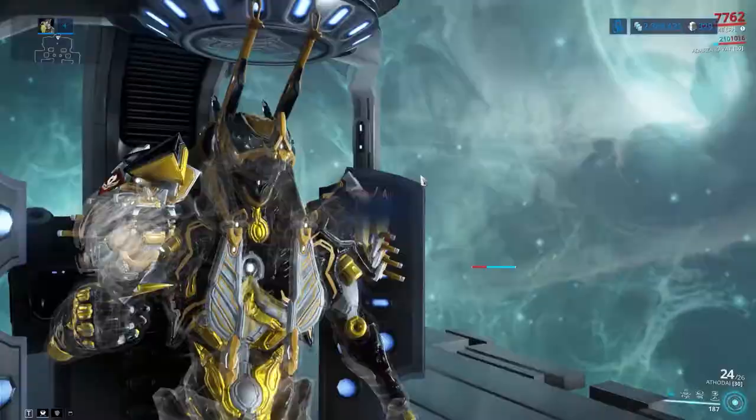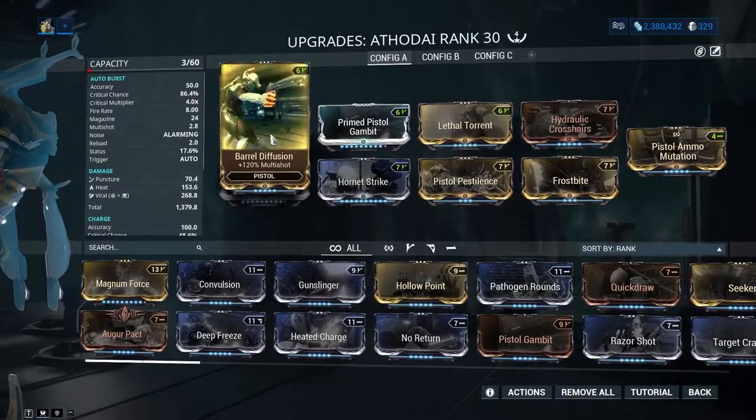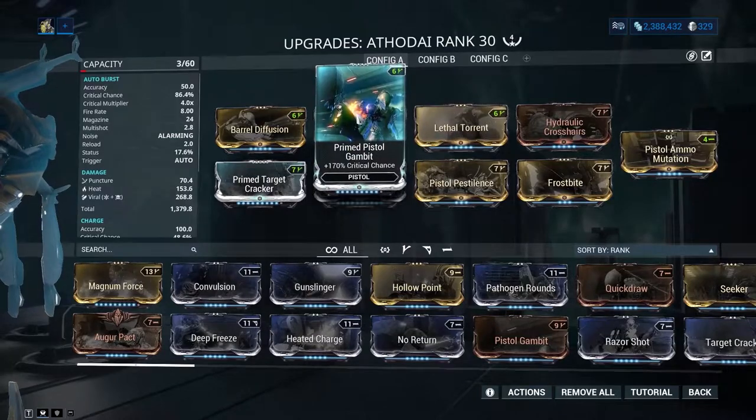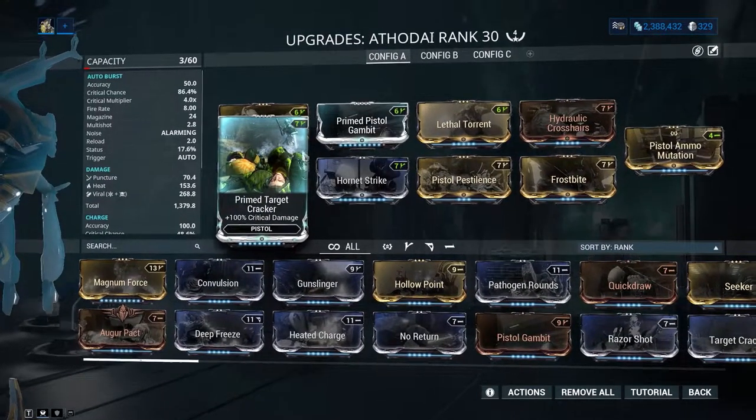The build is pretty standard. You have Hornet Strike obviously, Lethal Torrent, Barrel Diffusion — which gives multi-shot and fire rate, which is nice — Prime Pistol Gambit and Prime Target Cracker, which you can swap out for the normal ones if you don't have the prime variants.